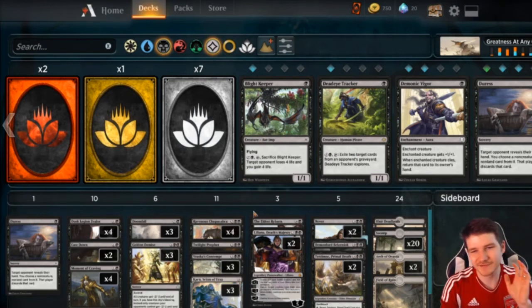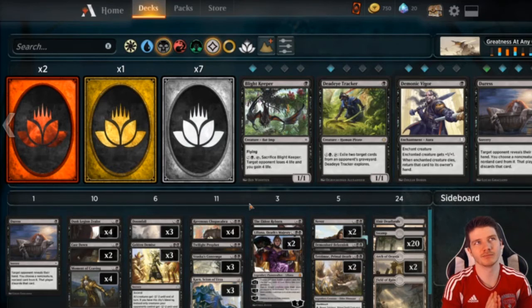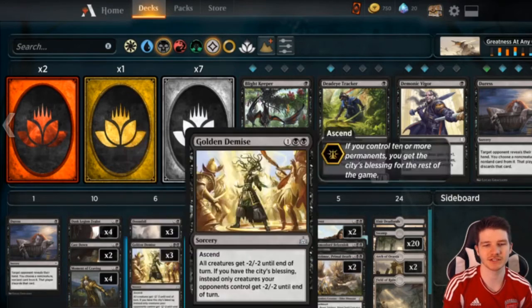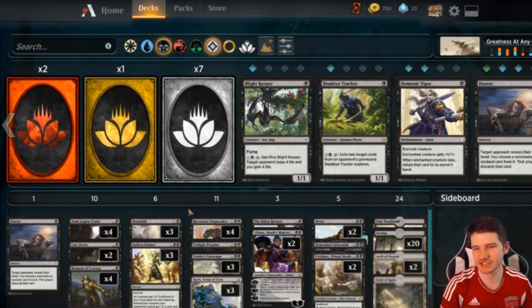First thing to note: there's going to be about a one to five card difference in any iteration of Mono Black based on your rank, because the meta looks a lot different at certain ranks. This list has taken me to master tier, so you're going to be facing a lot more completed Red Deck Wins, Blue White Flash, and some Grixis Control — more than Blue Black Control. I'm playing a lot more hand disruption, early interaction that gains life, and some Golden Demises. I'll talk at the end about what each rank wants to change.